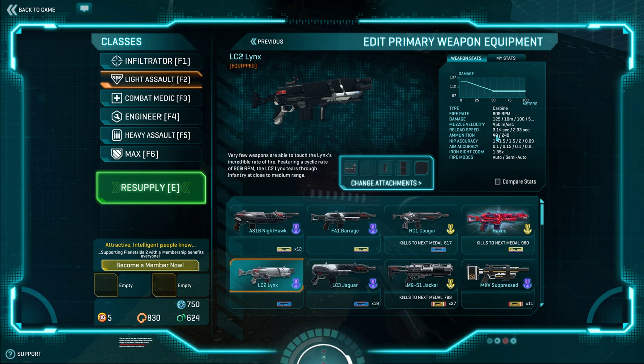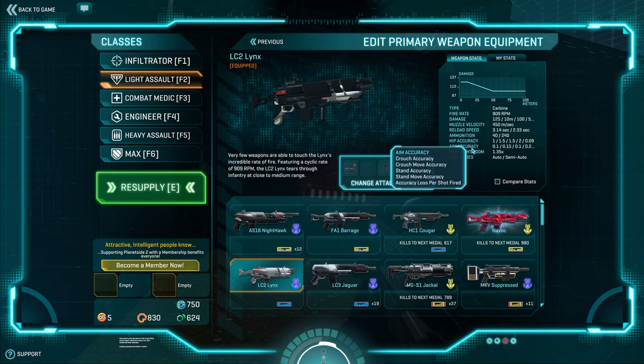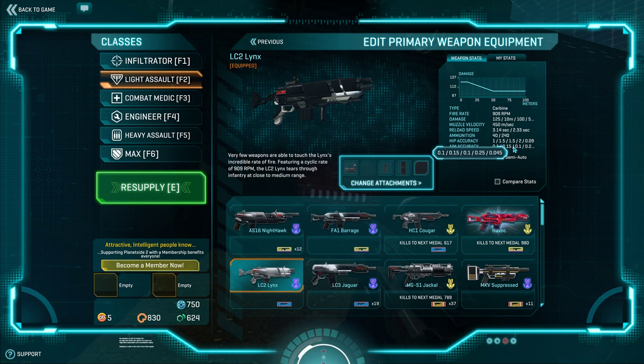Reload speed is extremely fast at 2.3 seconds with bullets, 3.1 empty — much faster than the GD-7F and the Serpent, which reload in around 3 and 4 seconds respectively. If you can keep bullets in the magazine, you'll maintain pace faster than those weapons. The Lynx also has a .045 bloom compared to the .05 bloom of 143-damage weapons, which is a nice advantage.